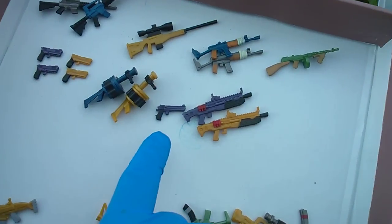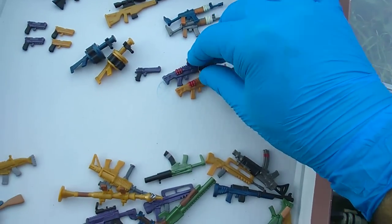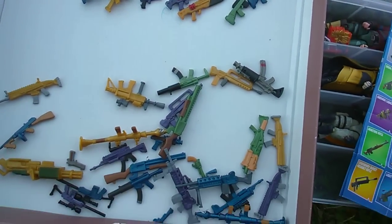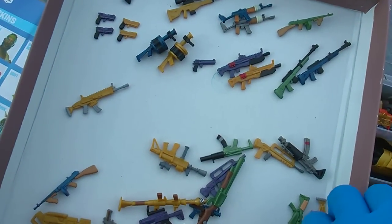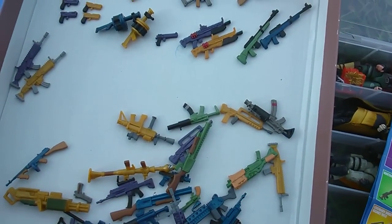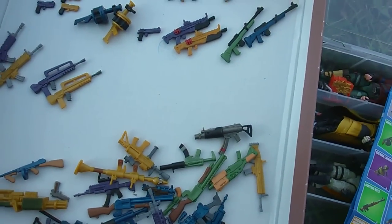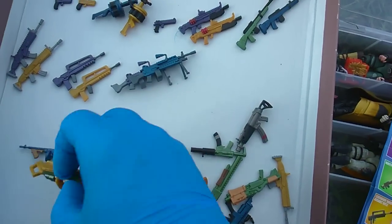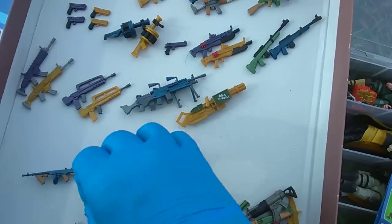We got both dual pistols, two of the three grenade launchers, handgun, heavy shotgun. The hunting rifle — green and blue. Legendary assault rifle is purple and gold. Legendary burst assault rifle — purple and gold. Light machine gun — blue and purple. The minigun is gold only and it says 'hasta la vista' on it. Pistol — gray only.